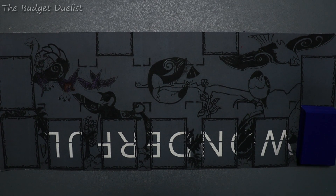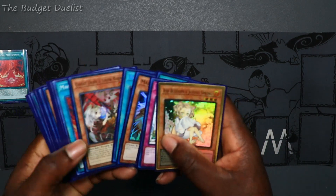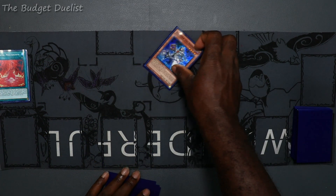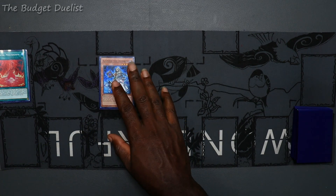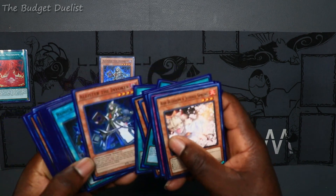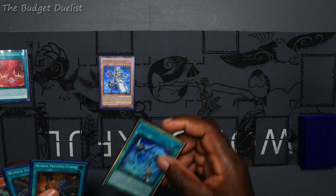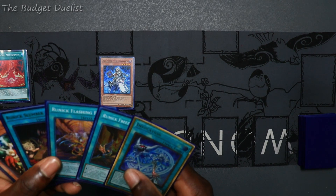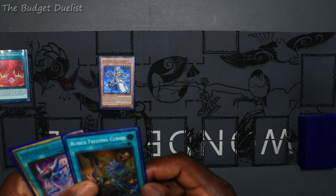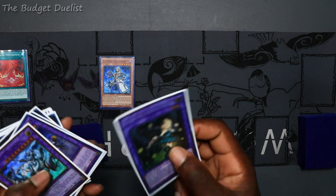We're going to activate Magical Meltdown to add Alister from our deck to our hand. Then we're going to normal summon him and activate his effect to add Invocation. Then we're going to activate Runic Curse to special summon Yugen to our field in our Extra Deck zone.